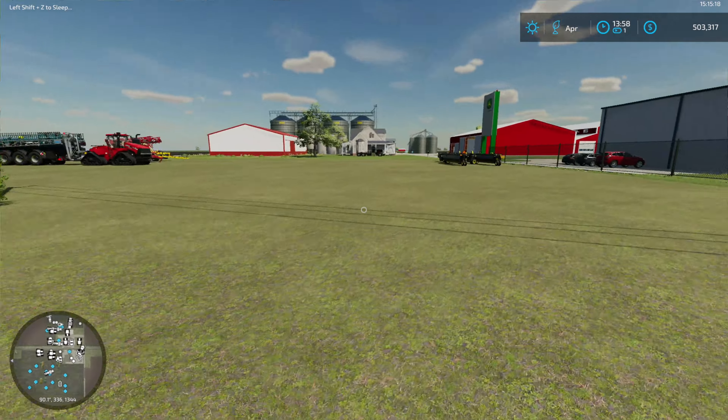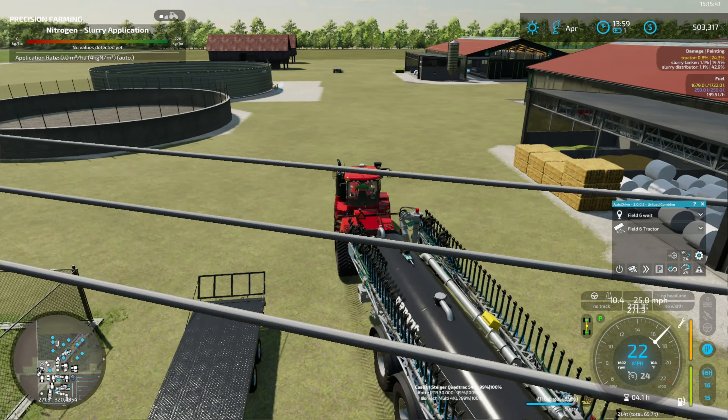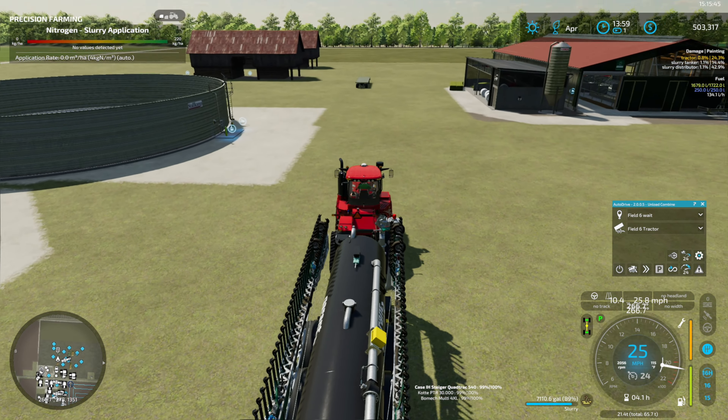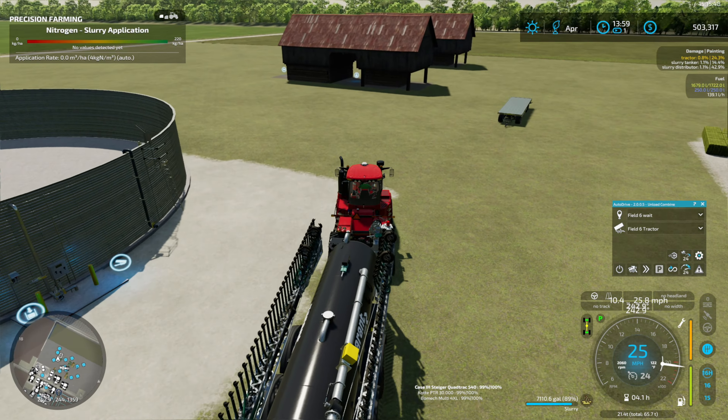What I want to do before we start planting is grab our slurry spreader and get the slurry application going on that field so we have some more fertilizer on it. We'll do that with the slurry here — hopefully we should have more than enough at this point. On the last field we probably used somewhere in the neighborhood of 600,000 liters, just roughly guessing.